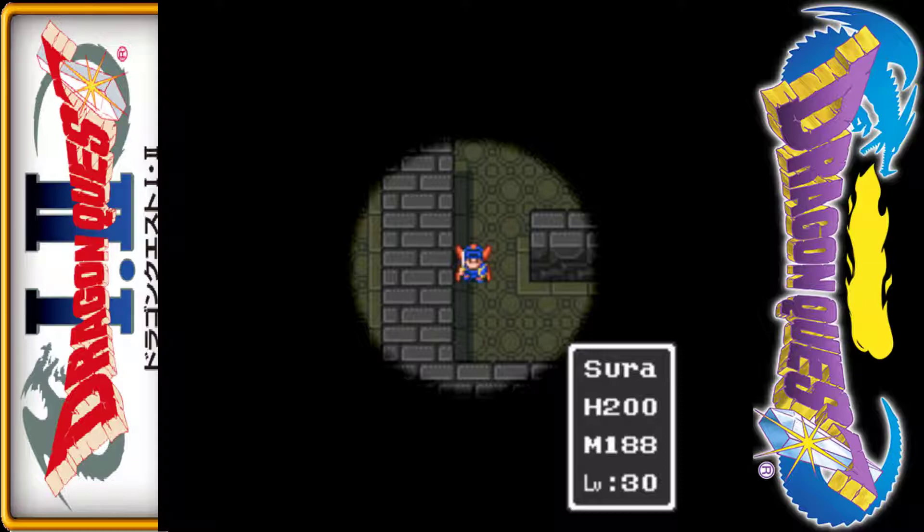The grave is full of a few places we don't really care too much about visiting. It has a couple of chests but nothing too game-breaking. It has another key if you want it, some acorns of life, but mostly we are here to get one very particular item — the silver harp.